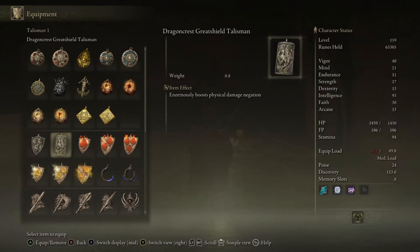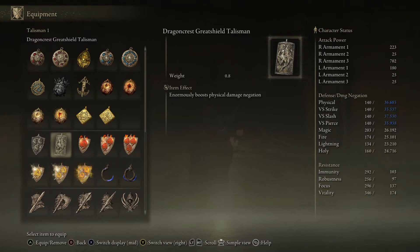The Dragoncrest Greatchild Talisman, which will enormously boost your physical damage negation. As you can see here, it really boosts the negation a lot.